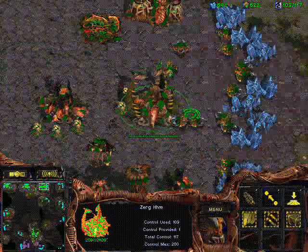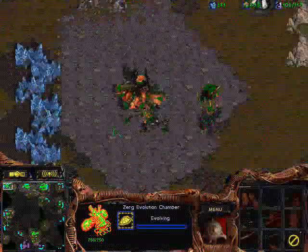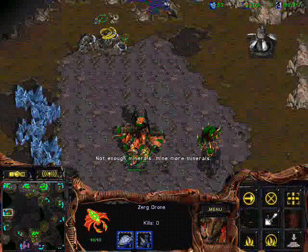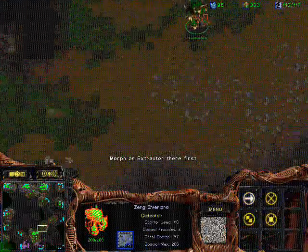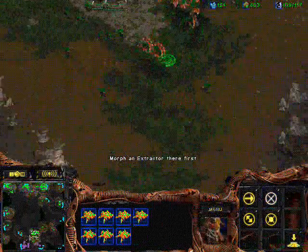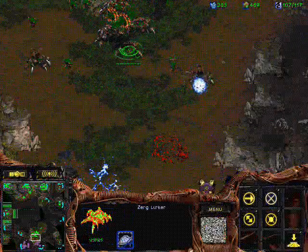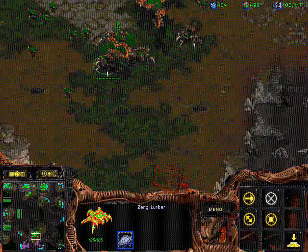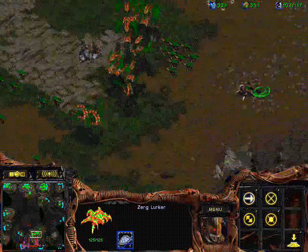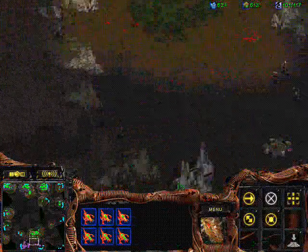He got a little bit greedy with his Corsairs, which really cost him a lot. Meanwhile, I'm able to take some expansions and keep making Drones while dedicating a few hatcheries to units. My usual policy is that unless I have a specific reason, every single expansion is going to make its own Drones — that way I'll not only have enough units, but I'll keep getting a better and better economy, so it's just going to pay off well.